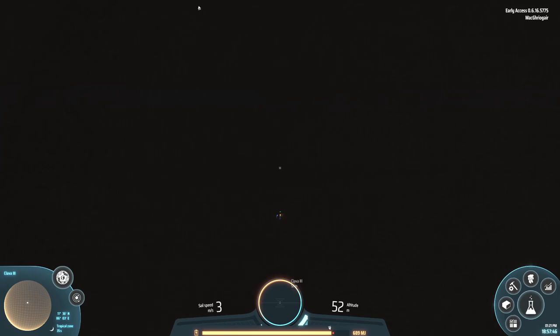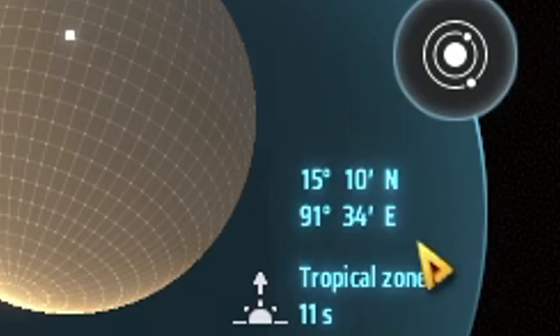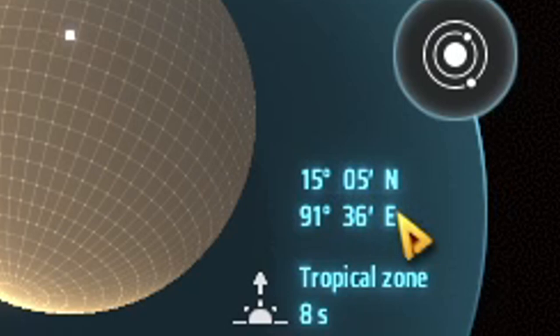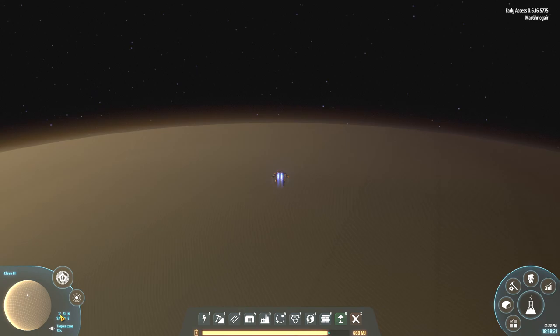I'm going to hit Alt to try to land. There we go — we are now basically right above the planet. This allows us to build the Orbital Station. What we need to do is get to the equator, because this thing can only be built at the equator. You can actually see how far north I am, and you need to make sure that this number is zero.